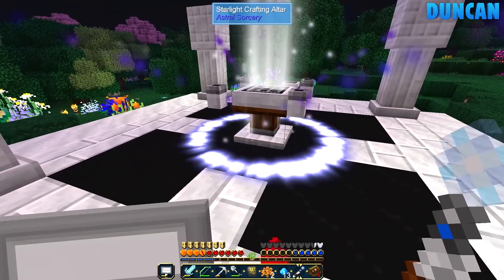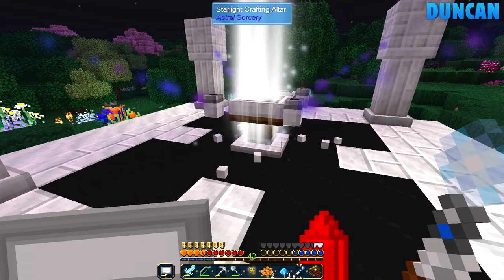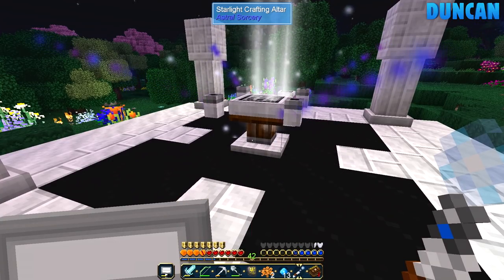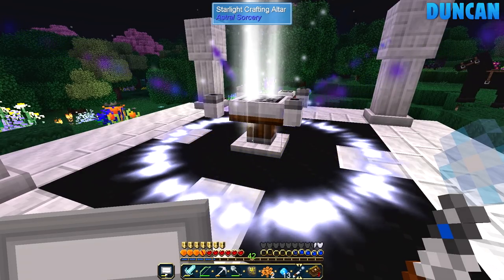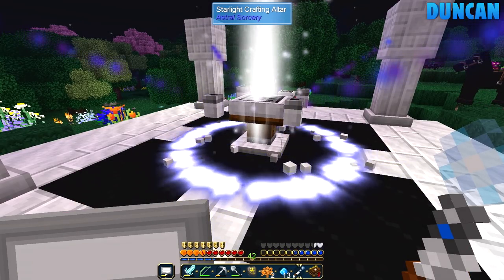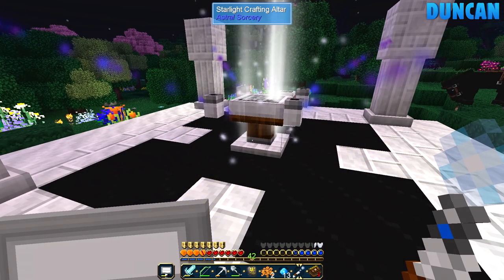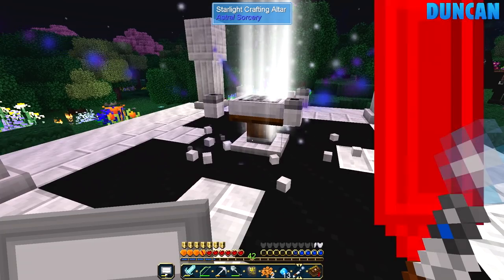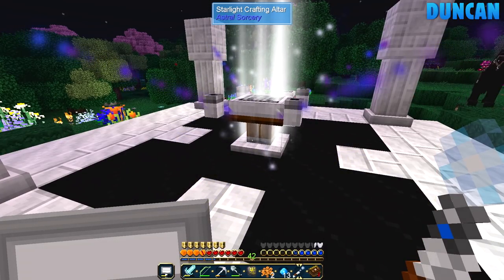Oh, it's a good thing it's night. Oh look, starlight is pouring down — it's pulsing. This is it, Duncan. We're gonna head to age two! Not ready yet — I need to make the multi-block around it. This is the upgraded altar. I didn't want to change the multi-block around it yet because I knew I'd have to use this altar to make the new one.